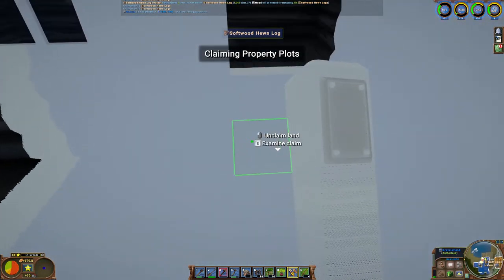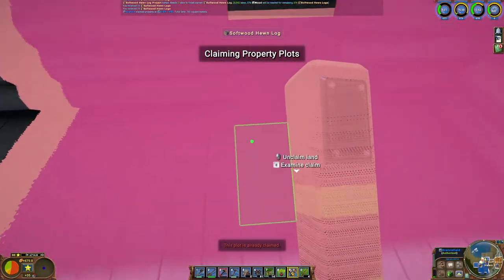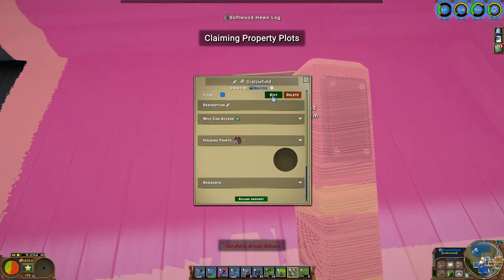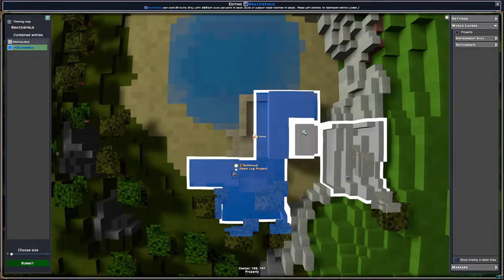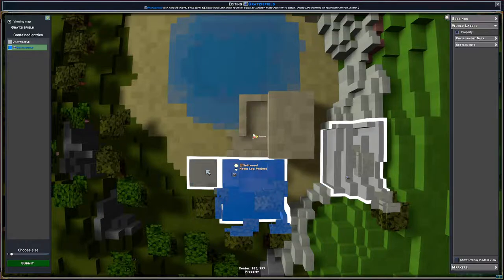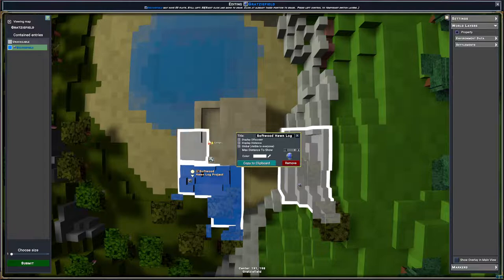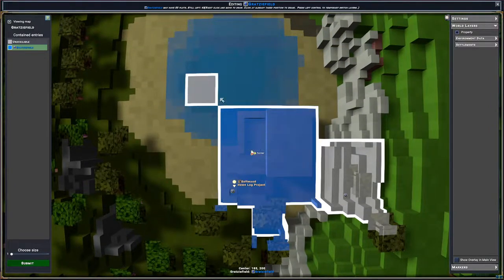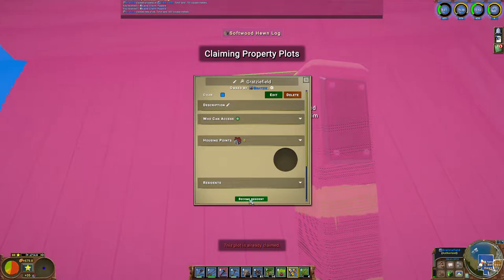If you haven't seen this before, you can edit claims in a map view to make it faster. Look down at the ground where it says 'examine claim', click E, and click the edit button. Right-clicking lets you select a bunch of claims at a time; right-clicking again removes them. This helps with the lag spikes you get when claiming land. It's recommended that when starting a new server, instead of claiming one at a time with the stake, go into the map view edit and claim as many as you want at once.